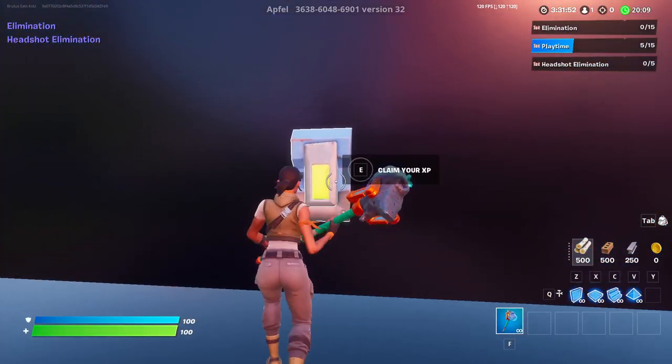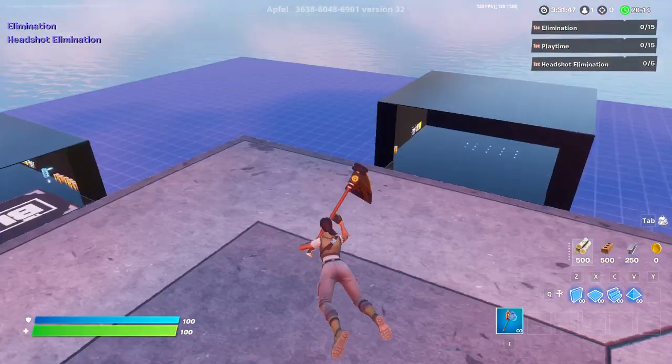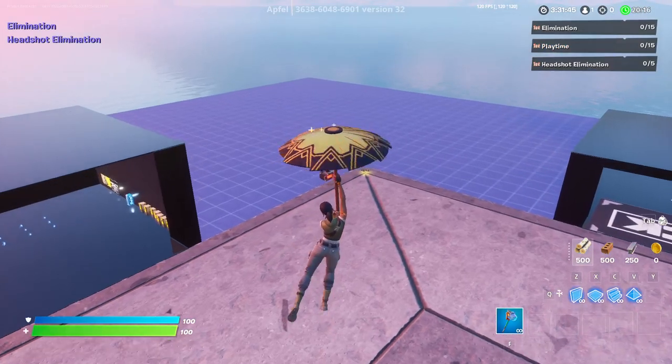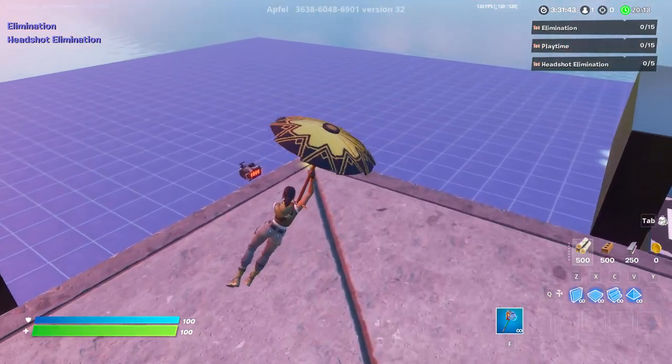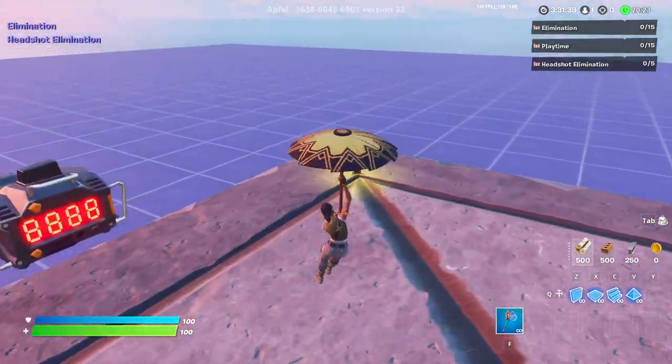So you just want to jump on top of that and then jump again — it'll take you to this box. Now once you're inside the box, it should say 'claim your XP,' so just claim that. If it doesn't give it to you the first time, all you have to do is go back over here and just do that same process one more time and it will give you the XP the second time.